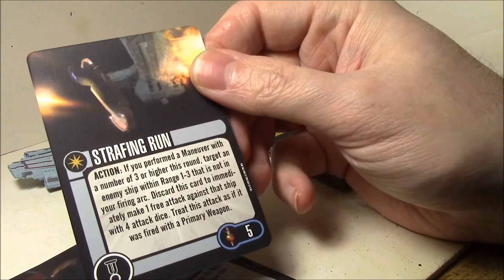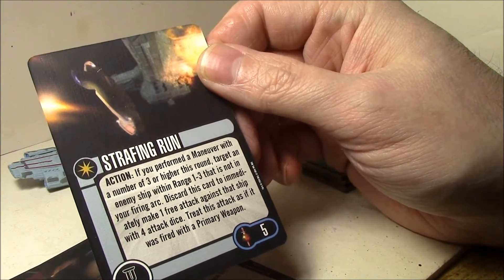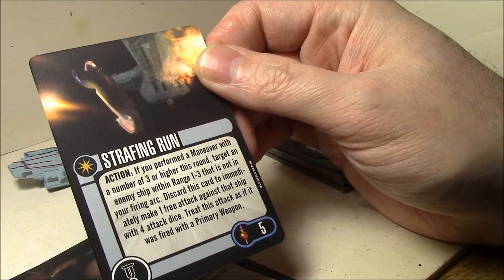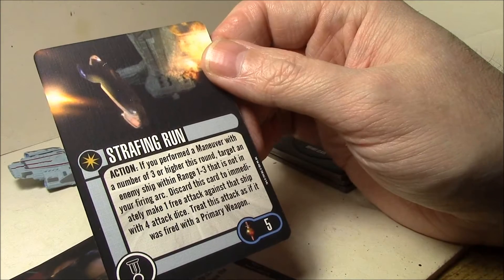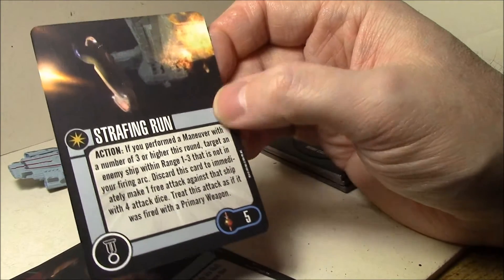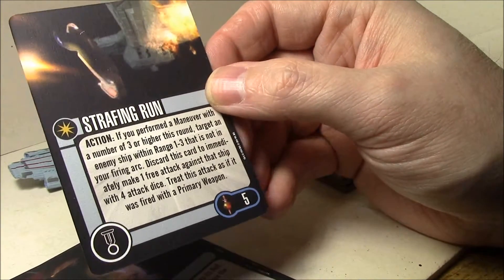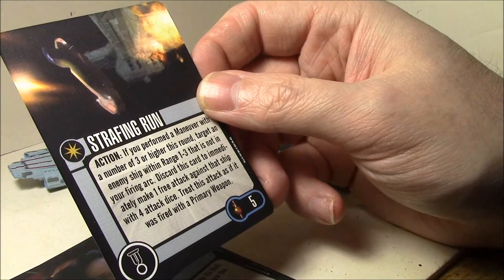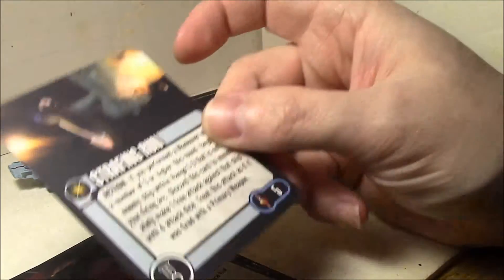Here's an elite talent — Strafing Run. Action: if you perform a maneuver with a number three or higher, target an enemy ship within range one to three that is not in your front firing arc. Discard this card to make one free attack against that ship with four attack dice. Treat this attack as if it was fired with a primary weapon. So five point discard for an extra free attack with four dice — I don't know if it's worth the five points, but that's definitely not a bad card at all.